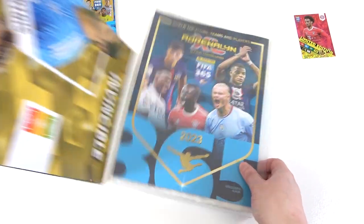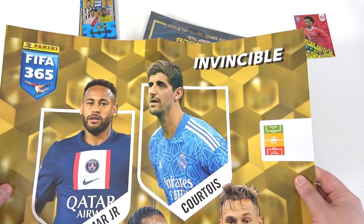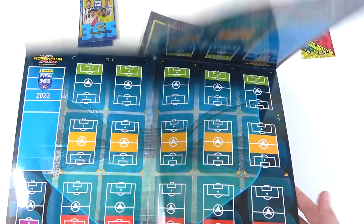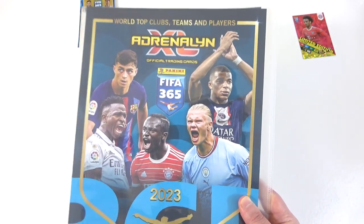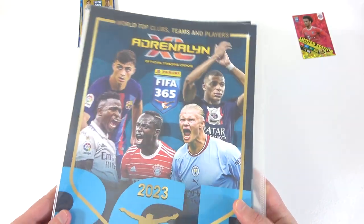Next we'll take a look at the game mat, which features a little sneak peek of the invincible card — nice. There's a big poster, just like the Premier League collections, and then the game mat itself. Behind that we have the binder, featuring Pedri, Vinícius Jr., Sané, Haaland, and Mbappé on the front — the world's best players, as it says on the album.